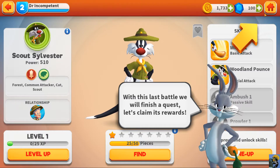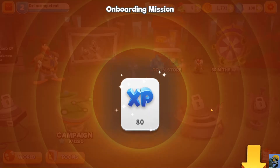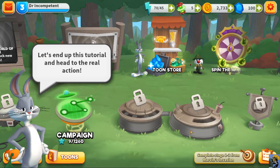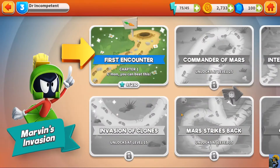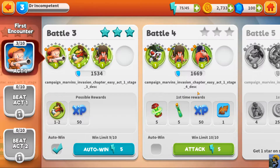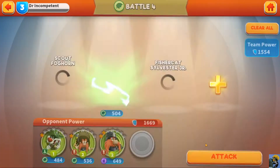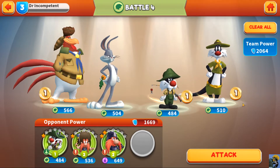With this last battle we will finish a quest — let's claim its rewards. Quests help you level up, keep doing them to make progress. We got level three, some energy and money. When you need clear direction, this is always a good place to come. Let's bring in our other attacker. Our team power is just way over them — we have some bonuses here but I'm not sure what they are for.